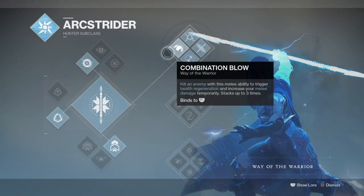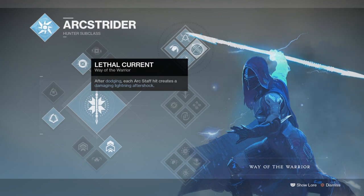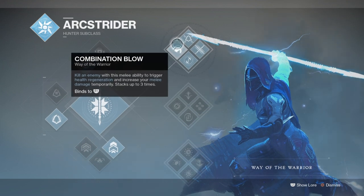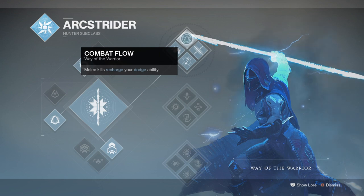Starting with the subclass, we'll be using Way of the Warrior to make full use of this melee-focused setup and allow us to continuously proc melees while combining it with our dodge. Everything about Way of the Warrior is designed for CQC, which is why it's the best method for a 1-2 punch build. Combination Blow triggers health regen and a damage increase that stacks, Deadly Reach extends our melee range, but the most effective perk is Combat Flow — upon melee kills you get your dodge back — and this combines with Gambler's Dodge to return your melee ability and repeat the combo.